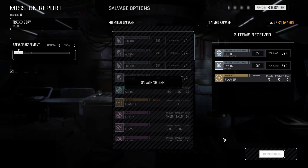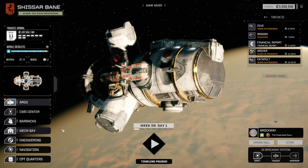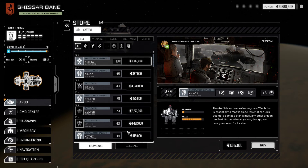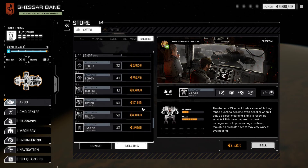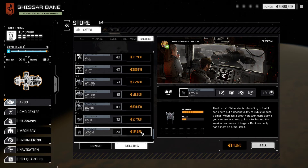I finished a Locust 1M — I can sell one more of those. That sounds fairly reasonable. How much did these things actually sell for? Let's find out — goes to store. It was like 100,000 or something. I've been trying to sell away spare mechs to make money. Only 74,000 — okay fine, I'll take it. Little bit of money.